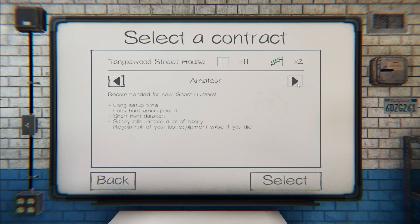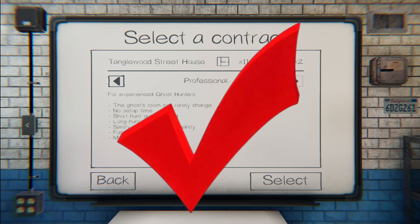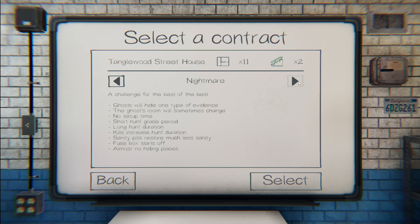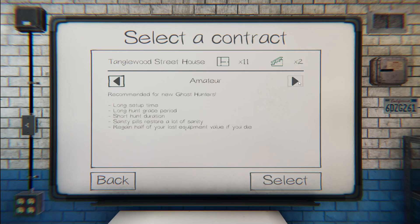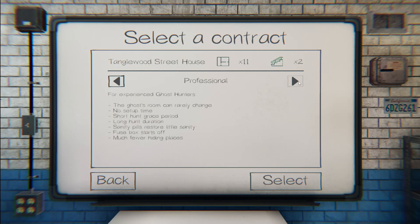The positive as you move up in difficulty is that rewards are higher — greater risk, greater reward. Pick the difficulty you're comfortable with. Don't be afraid to go up; you can always bring the basic free equipment, so if you die you don't really lose anything. I wouldn't start at Nightmare if you're just starting — you might get discouraged — but certainly you could move to Intermediate after a few Amateur games. Professional is frankly not that much harder.